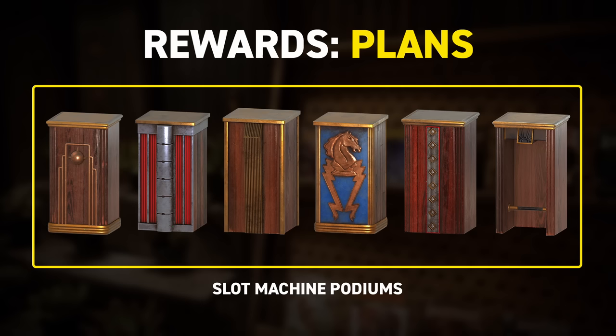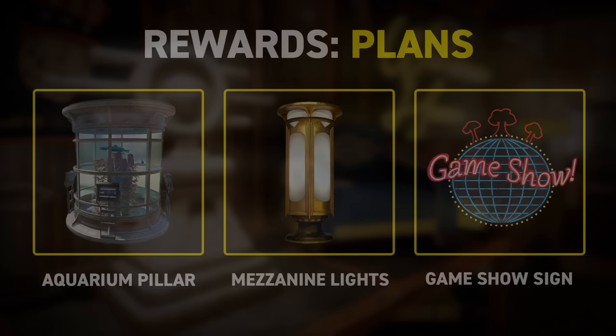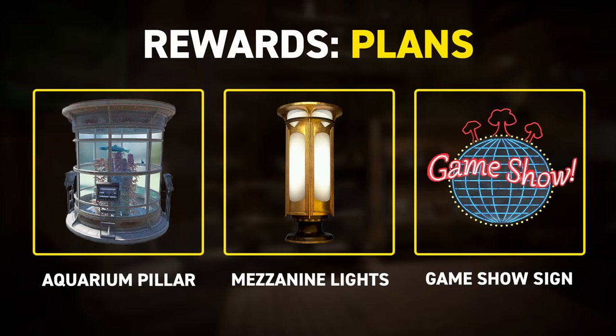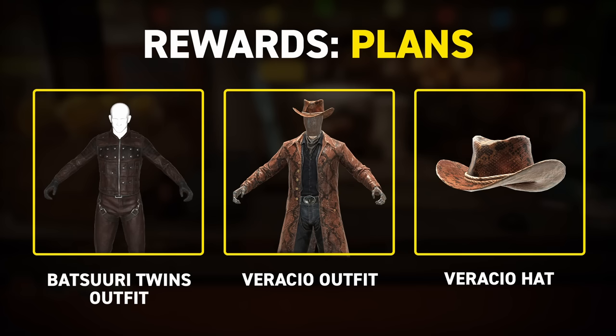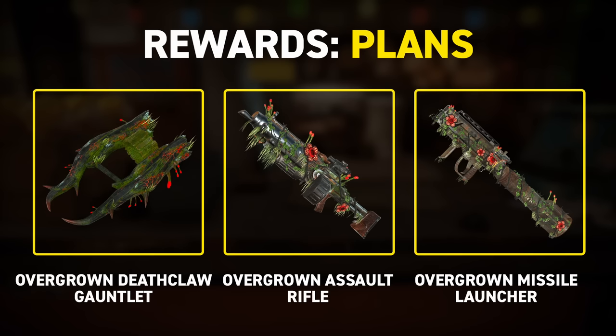Moving on to the second expedition, there are plans for the Aquarium Pillar, which is a display filled with fish, the massive mezzanine floor light, two different game show signs, an enormous Atlantic City sign, and another weapon skin, the Showstopper Shotgun paint. There's some outfits next: the Batsuri Twins covert outfits, Veratio's outfit and his hat as well. A trio of overgrown textured weapons are up next, for the Deathclaw Gauntlet, Assault Rifle, and Missile Launcher, which are all getting the treatment.